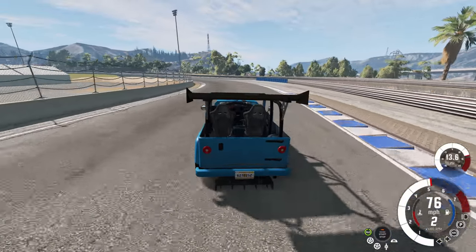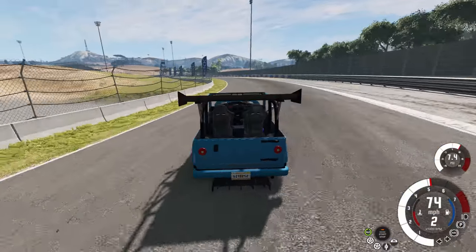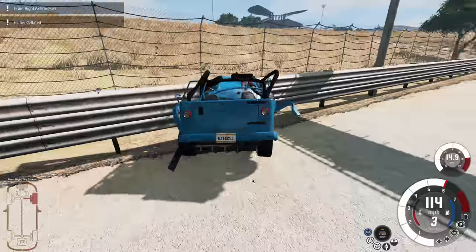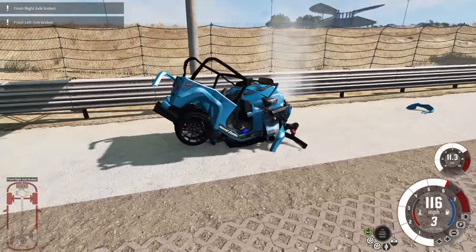Taking the corner nice and easy at still about 80 miles per hour — just steer! Stop plowing forward, you terrible weight distributing thing. I'm done — just smash it into the wall, smash it into the other wall. I don't like driving you. I like the inline six one — that one drives nice. This one? No.